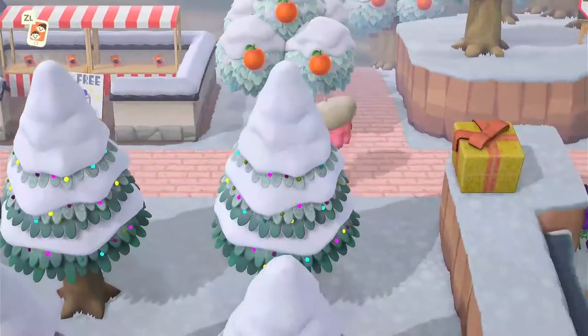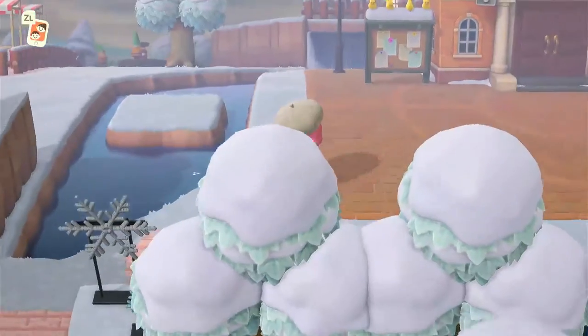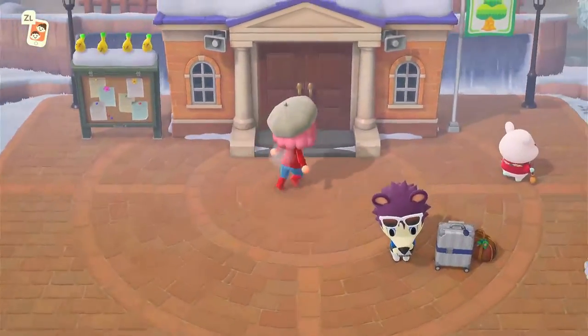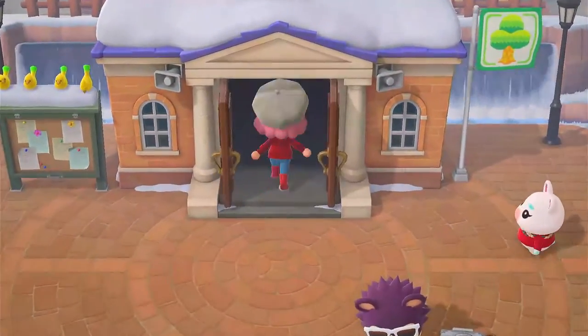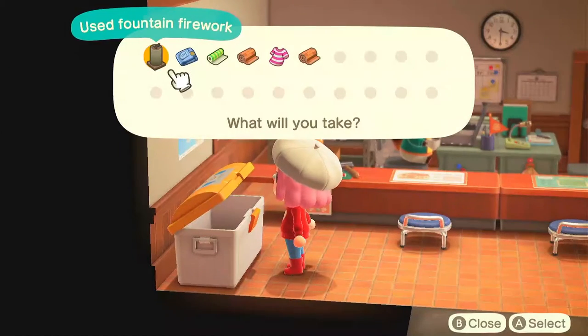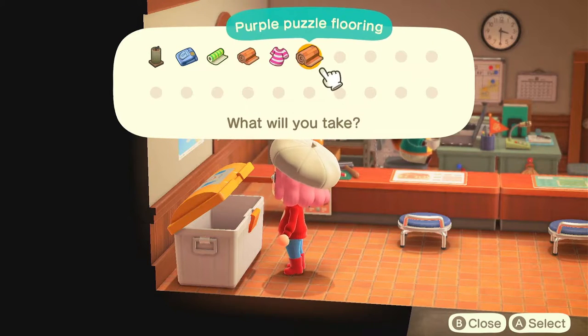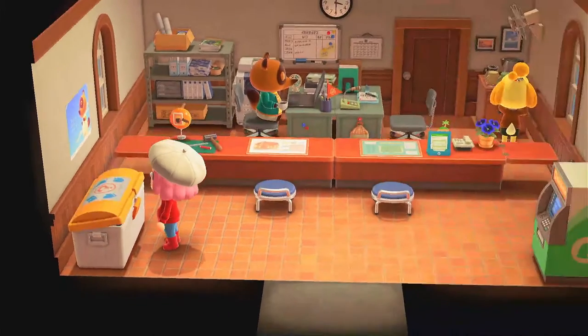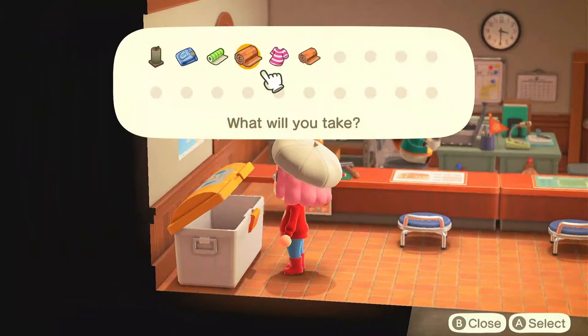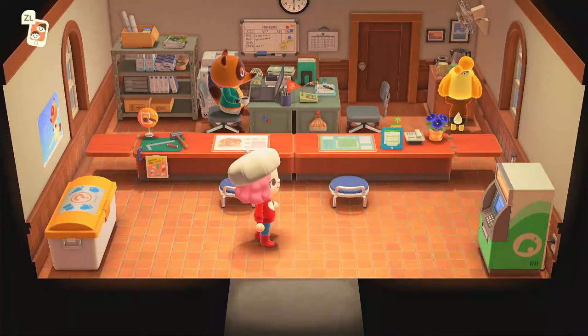After talking to villagers, you check the recycling bin by going into your residential services. This is the stuff that's in there — I don't really like most of it. I think it resets about every month. If you see something you like, put it in your pocket, or if you don't like it, give it to your islanders if you think they'll like it.